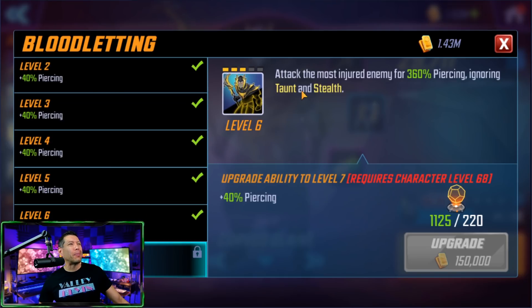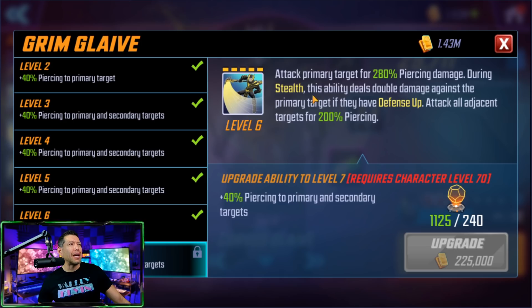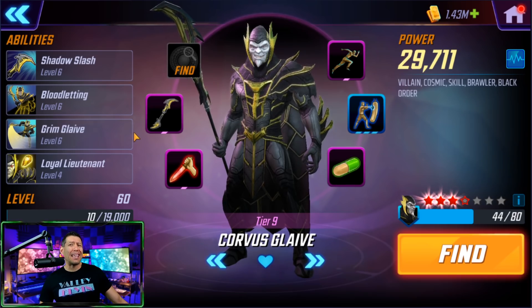His special is called Bloodletting — attacks the most injured enemy for 360 piercing, going up to 400 piercing with the T4. You also ignore taunt and stealth, kind of like a better version of Deadpool's special. His ultimate, Grim Glaive, attacks the primary target for 280 piercing damage, up to 320 with the T4. During stealth this ability deals double damage against the primary target if they have Defense Up. It also attacks all adjacent targets for 200 piercing. Not sure if either of those are really worthy of T4s unless you're heavily investing in the full Black Order team.